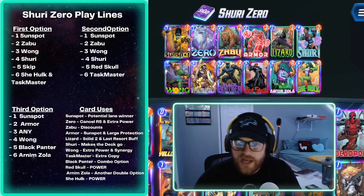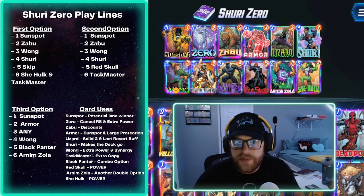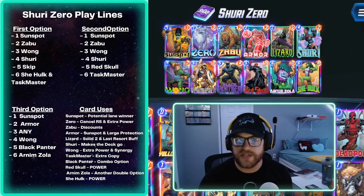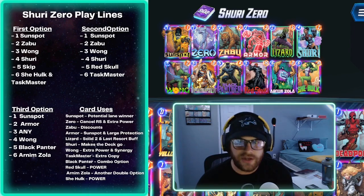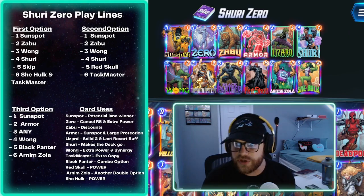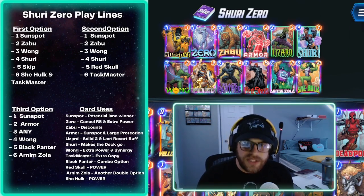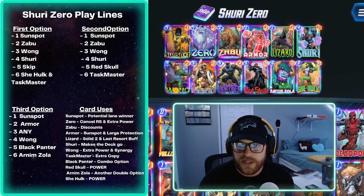The Black Panther combo is a little tougher because it spans three turns — an Enchantress or Cosmo can shut it down. Overall I felt this deck was a bit stronger than the She-Hulk and Infinaut deck because if you get Shuri down with She-Hulk and Taskmaster, you can skip a turn and take your time to see where they play. Looking at the cards: Sunspot is again a potential lane winner. Zero can cancel Red Skull's effect, and a turn-six Zero plus Red Skull is still 18 power — not ideal but not bad.